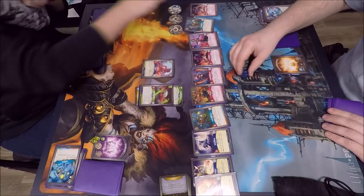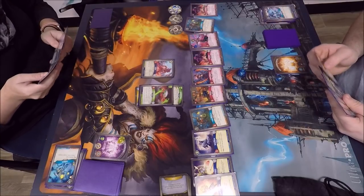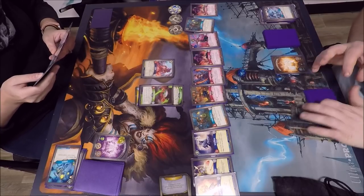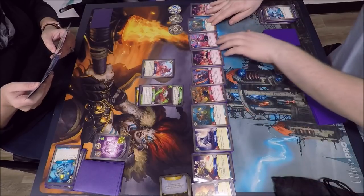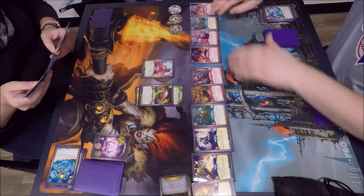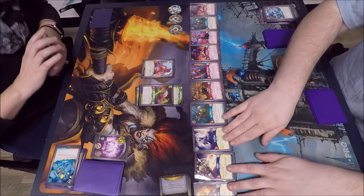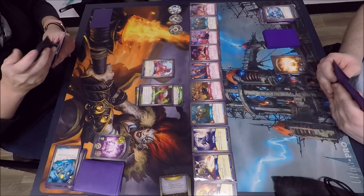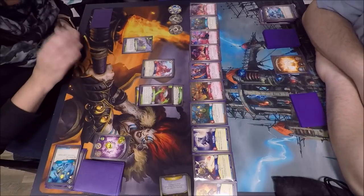We have our first key forged of the game here on the left side. Five amber on the right on that die. Even though Adam has this giant board, he's having trouble getting the amber going and forging keys so far. But if the board doesn't get reset, he could do some heavy reap turns and catch up pretty fast.